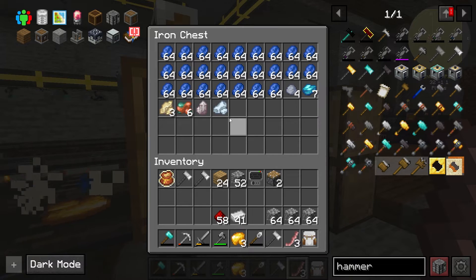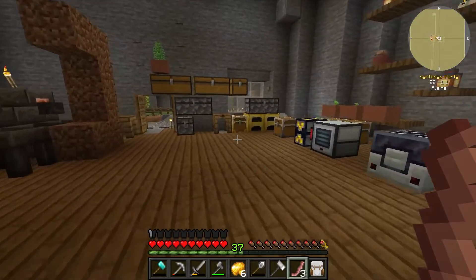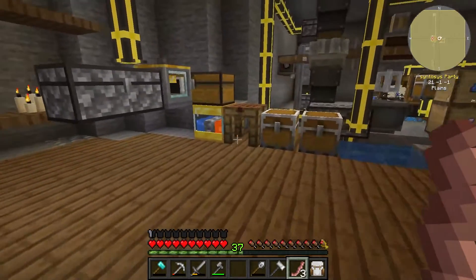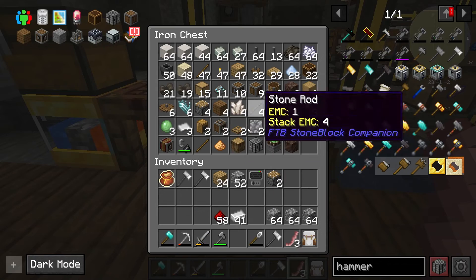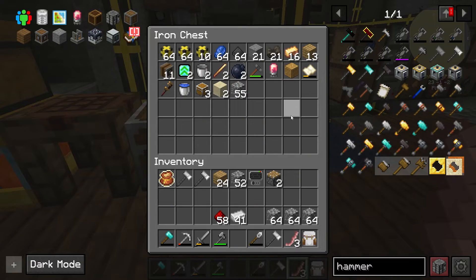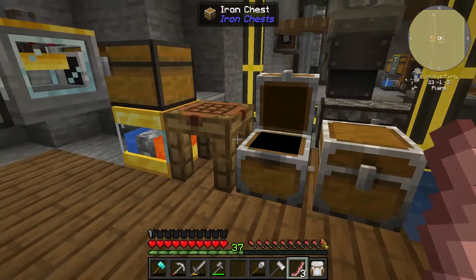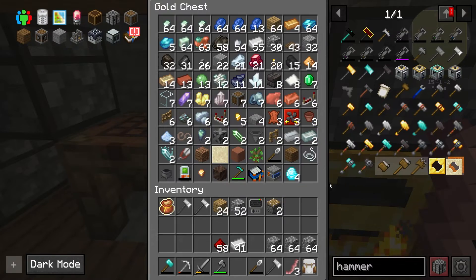Once we've got the hammers going, should be alright. We go over here, start cooking that up. Now we should have a second auto — no, not an auto hammer — we should have another cobble gen. Where's the other cobble gen? There we go — we've got a second cobble gen.